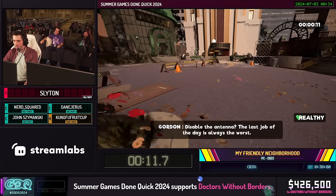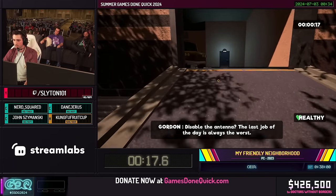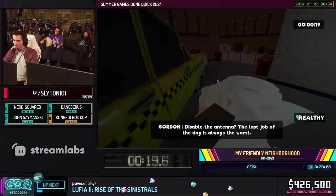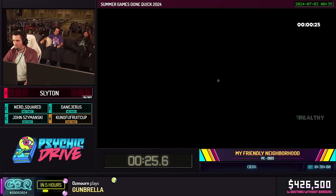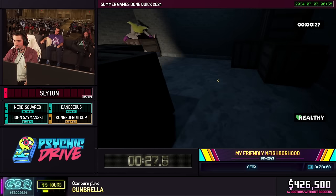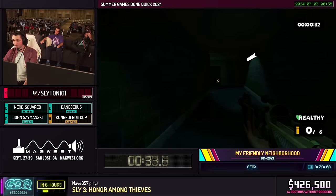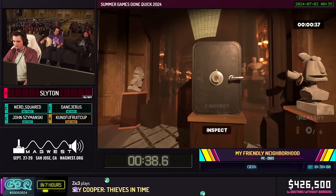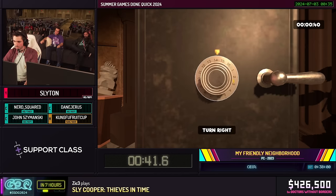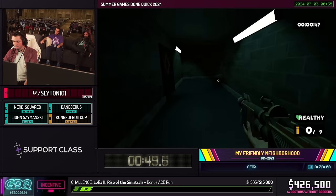This is our 100% version of the run. We are going to help every puppet in the game that needs help, grab every weapon, and beat the final boss. John was very nice to put that button that lets us skip the entire intro. We grab our shotgun right off the bat, and there's a safe with a fuse that will help us in about ten minutes.